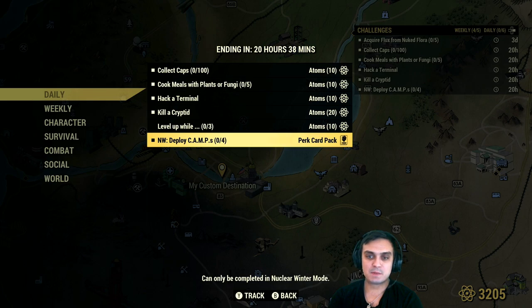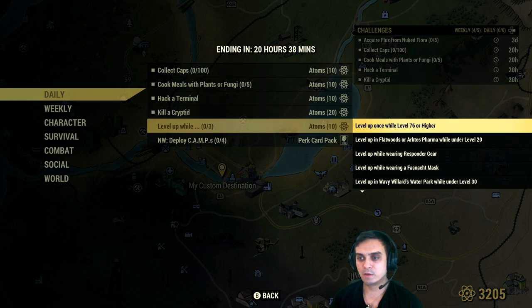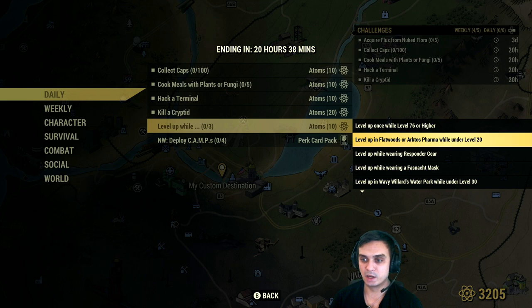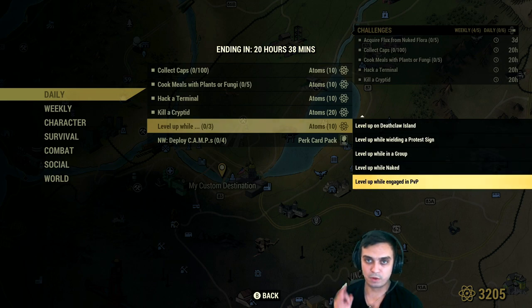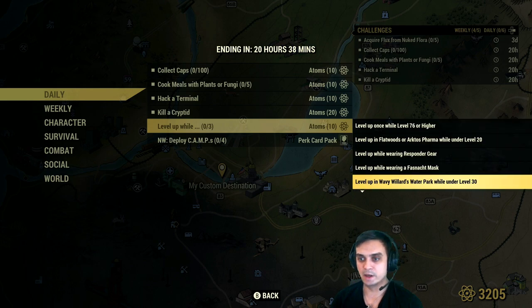Then deploy camps — basically spamming the camp in Nuclear Winter. You can do that once you log into the game, just spawn away from everybody else somewhere really far away, and deploy that camp 4 times. If you level up and complete any of the following sub-challenges, you will get an additional 10 atoms, but you need to do 3 of them. You can do them in either the Level Up 1, Level Up 2, or Level Up 3 channel. I recommend leveling up and completing 3 of them at the same time, and you'll get yourself another 10 atoms on top.